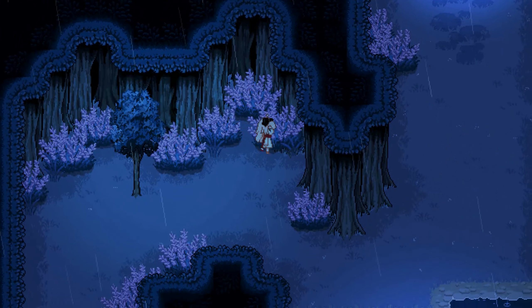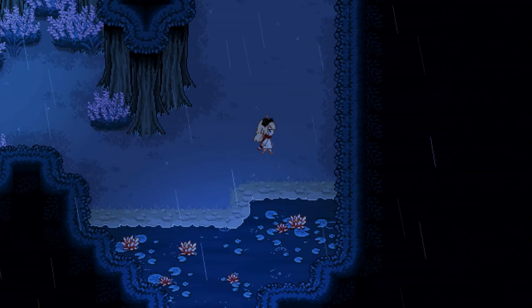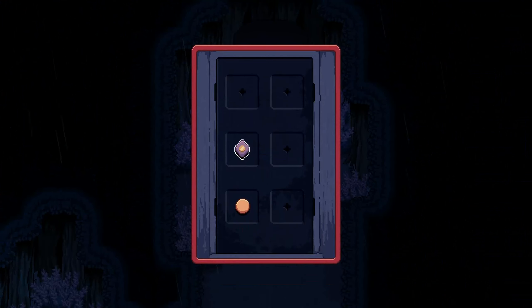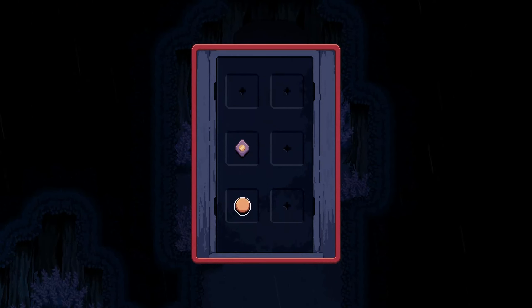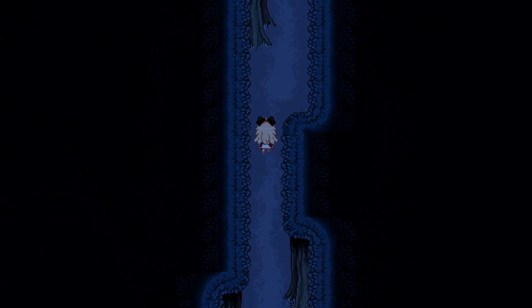I got a coin! I just don't know what I'm supposed to be doing right now. Apparently we can interact with the different doorknobs — oh okay, there we go. I just didn't realize that was a thing.